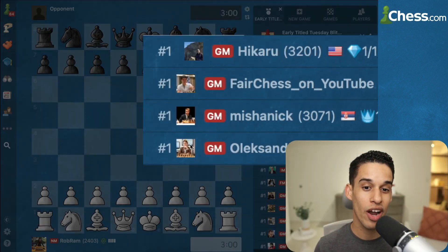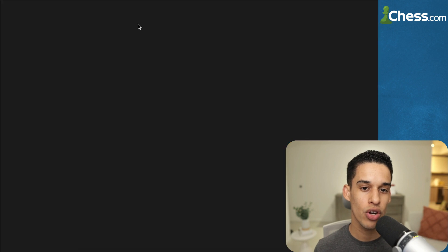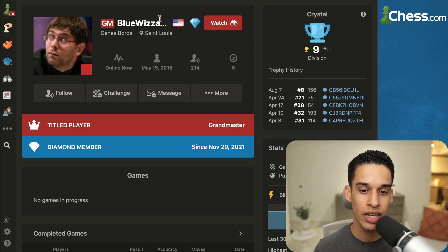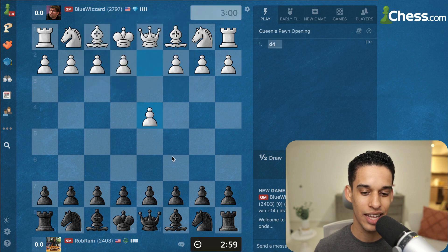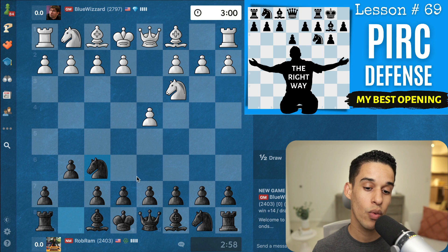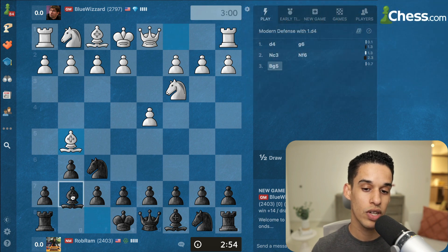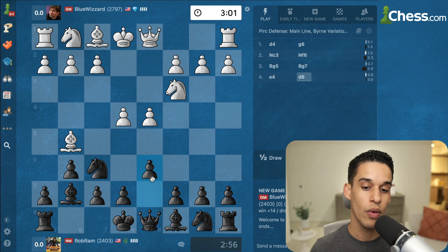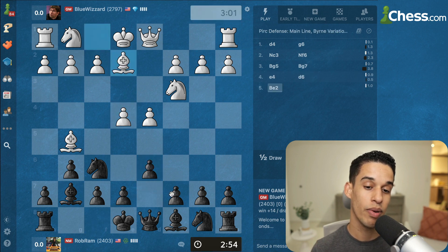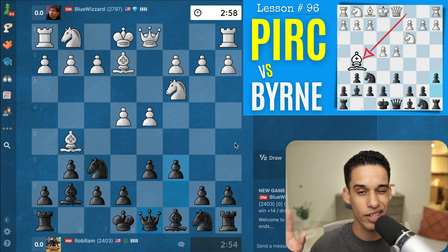Another Title Tuesday where I couldn't play Nakamura, but I got to play this strong Grandmaster, 2700 here on chess.com from St. Louis. I had to play our Pirc Defense. Notice it started with a Queen's Pawn opening but transposed after pawn to e4, and we get to our Pirc Defense. They're playing the Burn Variation.